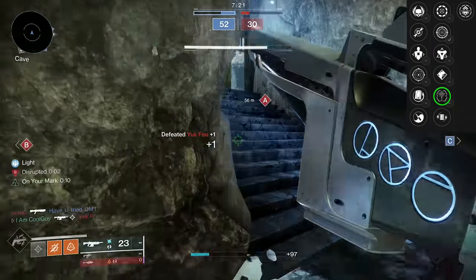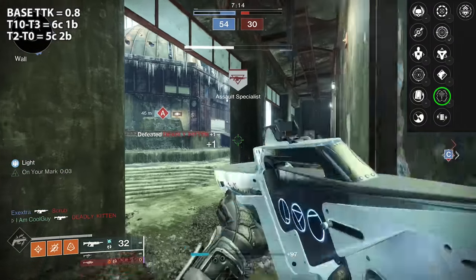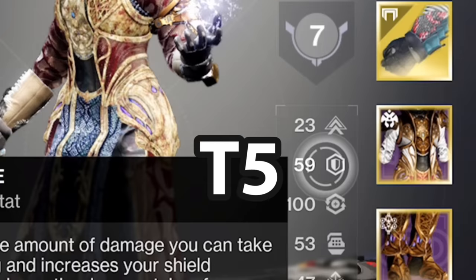First, let's establish the base TTK is 0.8 seconds — it's a 7-bullet kill, 6-crit, 1-body. This is just at base. Now, resilience tier 2 and below you can 5-crit, 2-body — but it's not happening, you're not going to see 2 resilience on the reg. But check this out: Target Lock shows up on the 6th bullet, ramps up from there.